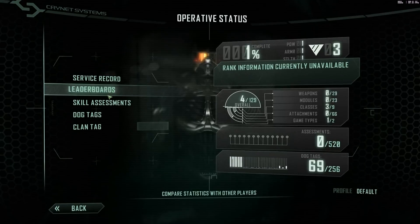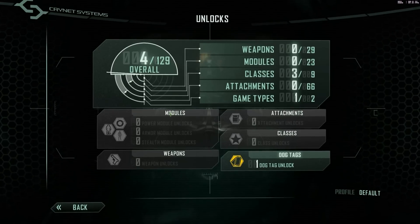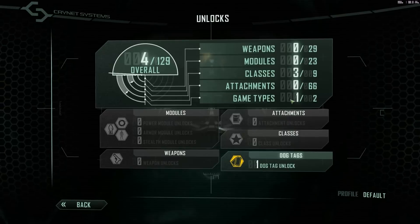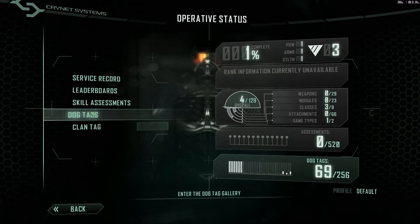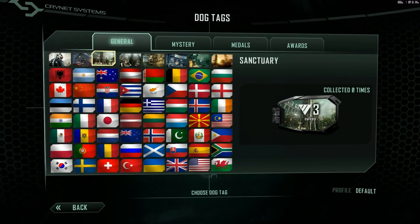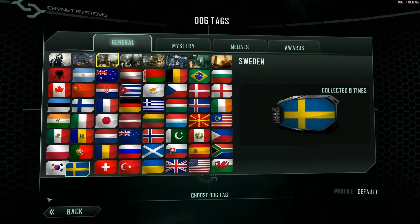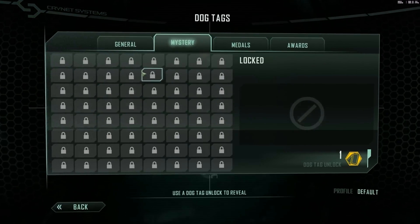Here's dog tags, leaderboards, skill assessments. I think what this is doing is just more of an overview of everything we saw so far. You can pick a dog tag — 'Sanctuary.' Let's click that. So I guess that's my dog tag now. And there's a mystery — secret mystery.